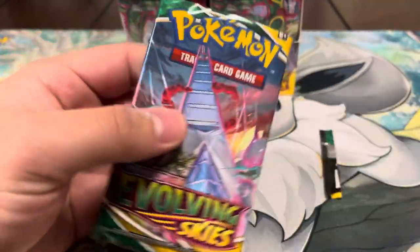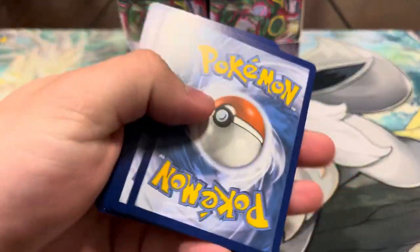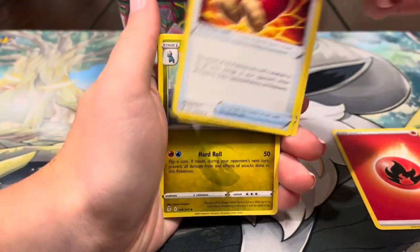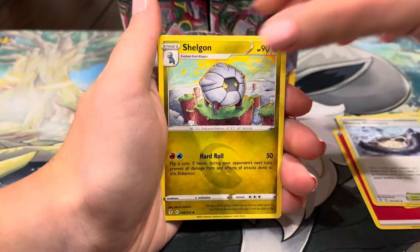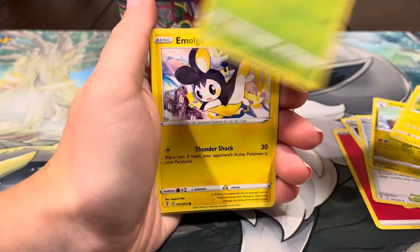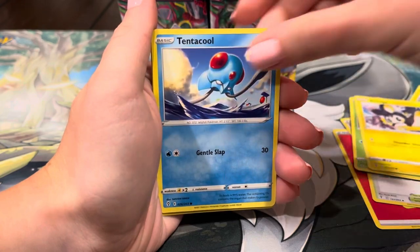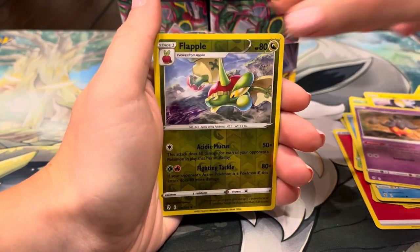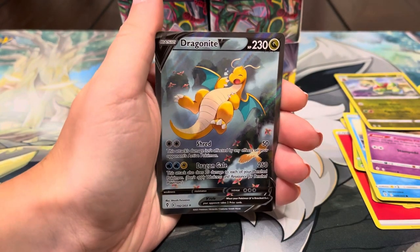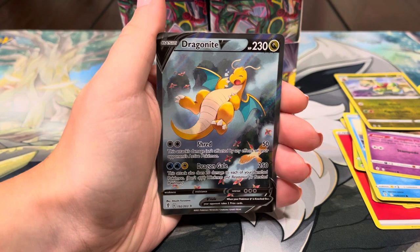All right, let's try to kill the cold streak and start a hollow streak. Fourth pack: energy, Digging Gloves, Stormy Mountains, Shelgon, Pikachu, Applin, Eiscue, Tentacool, Pumpkaboo, Flapple...